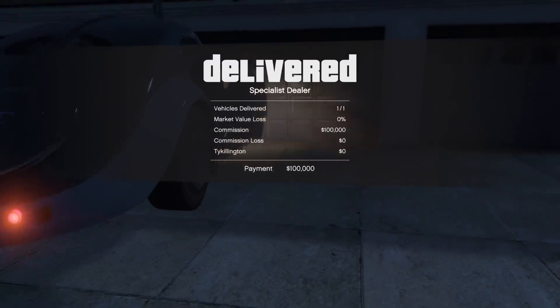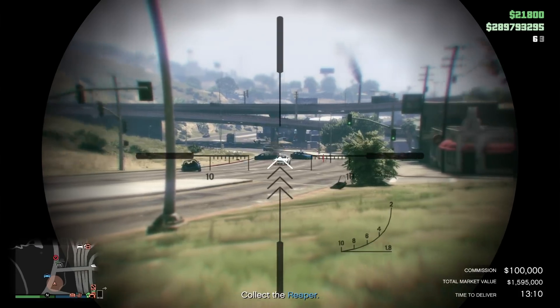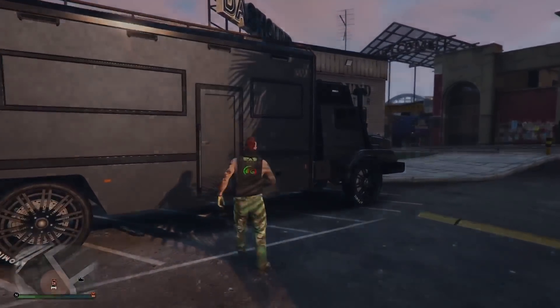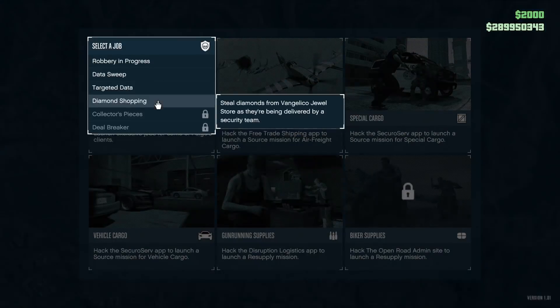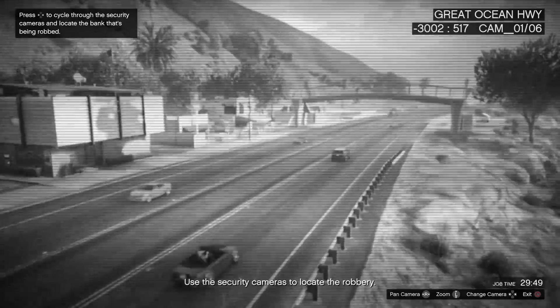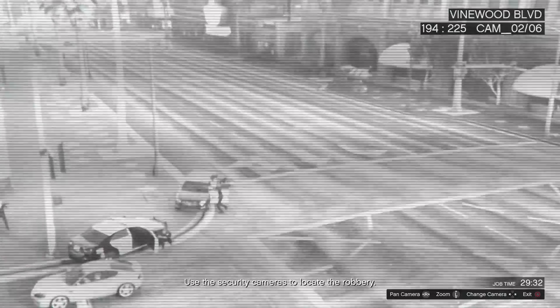It's an $80,000 profit. If you can't use a cargo bob, just drive your sale vehicle a block or two away from your warehouse, and then as soon as the bad guys start coming after you, take them out with your explosive rounds or RPGs. After you make your import-export sale, go into your Terrorbyte, go to your client jobs, and what you want to do is robbery in progress. There's a couple of client jobs I want you to focus on.